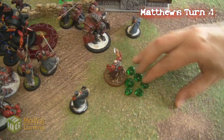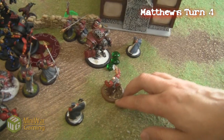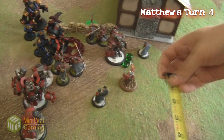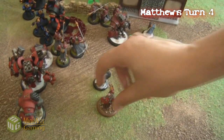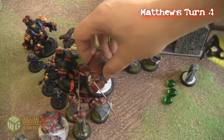The first part we're going to do is look at the allocation of the focus. I'm going to put 3 onto my Juggernaut hoping to take down his Destroyer, and then I use his feet, and I also cast Full Throttle. Basically everybody gets an extra die, they get boosted melee attacks, and they get an extra die on damage.